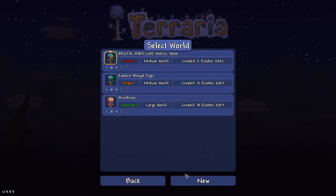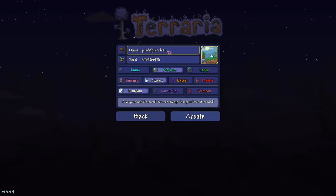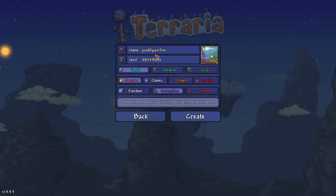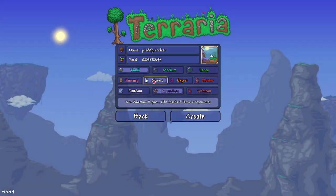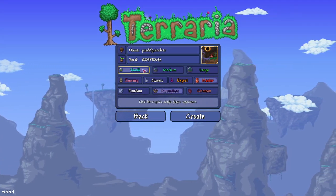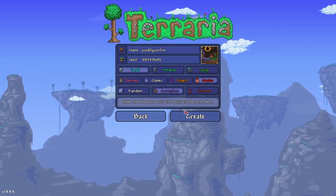Select your character and create a new world. Name the world whatever you want and enter this seed right now that's on screen — it'll also be in the description, you can copy and paste it. The world has to be small. Any difficulty, it does not have to be classic or journey — it can be any difficulty. It has to be corruption or small though, otherwise it will not work. The difficulty does not matter. So, create the new world.